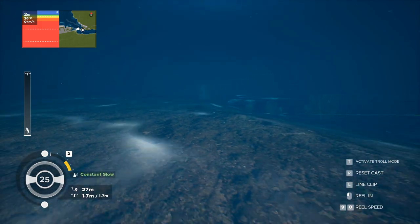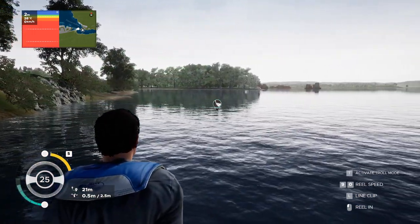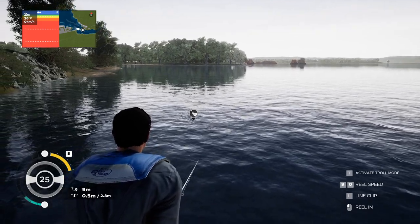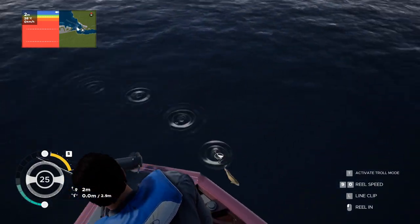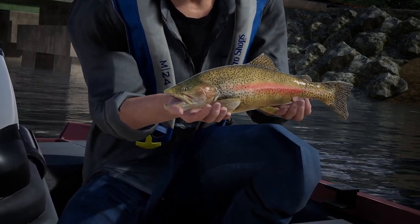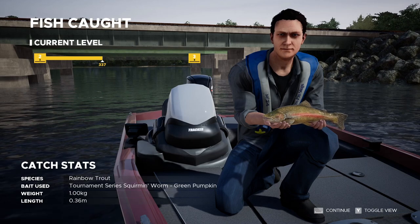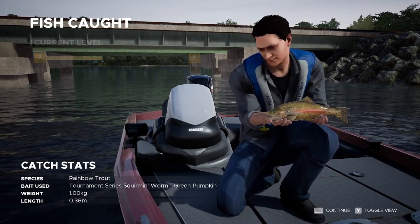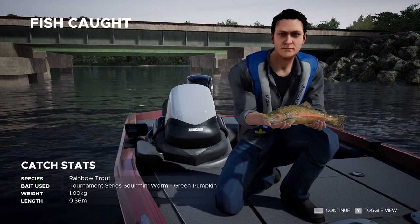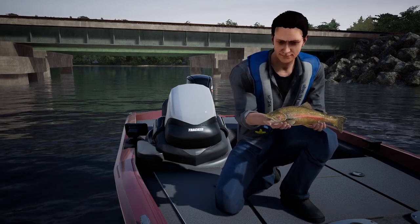Oh look at this, it looks sort of like a gudgeon or something. Oh perfect, a strike - that's great. Why are you putting your rod down? I don't understand this guy. Is this how you're supposed to fish? It's a tiny fish, looks like a trout. And we got him - oh look at this baby trout! A rainbow trout, beautiful fish. Exactly one kg. Tournament series squirming worm, green pumpkin. We can press Y for the view.